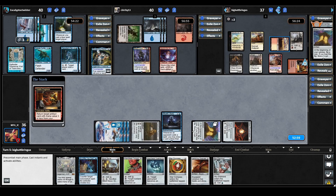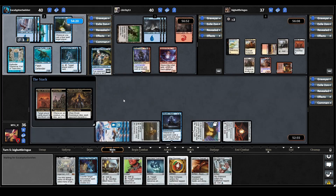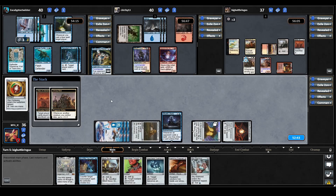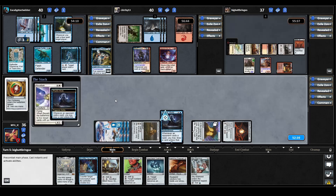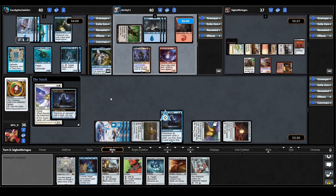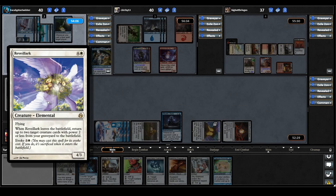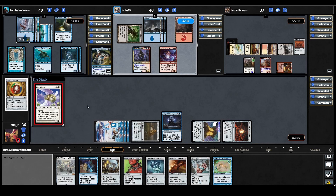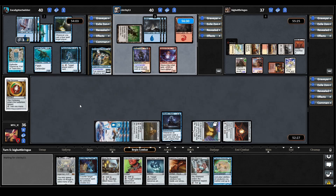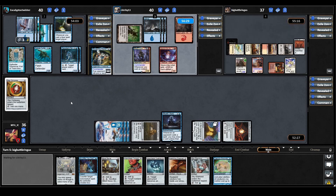Alesha activates Goblin Engineer to return their Altar of Dementia to the battlefield. They sacrifice the Elvish Doomsayer — each opponent discards a card, we discard Star Compass. Unruly Mob gets a counter, and they mill a Bajuka Bog. Alesha casts Revelark, triggering Rhystic Study — they can't pay — we draw a Training Grounds. That's going to be really great when Memnarch comes out. Revelark is a flier: when it leaves the battlefield, return up to two creature cards with power two or less from your graveyard to the battlefield. The Alesha player's engine is humming. They decide to keep Alesha back and end their turn.